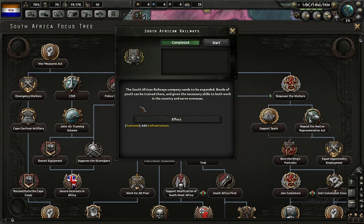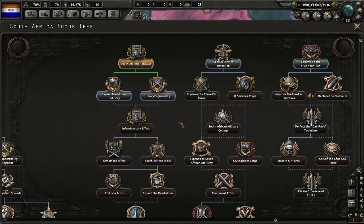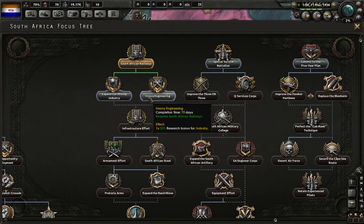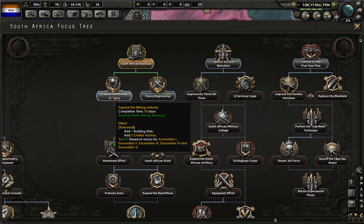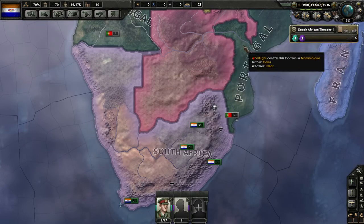So basically we're developing our infrastructure. It doesn't directly help our industry, but it'll be nice to be able to move around. We have a choice between an industry bonus or a couple of free factories and excavation research. This will get a good head start on building our factories, so I'm going to start with that one.